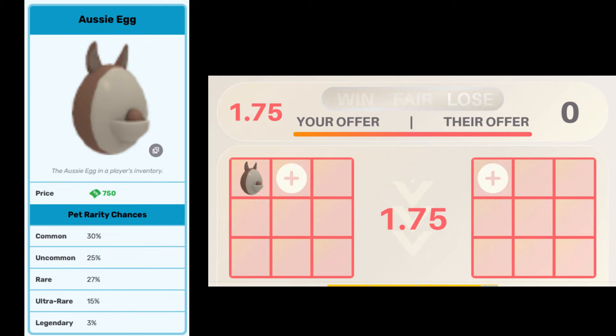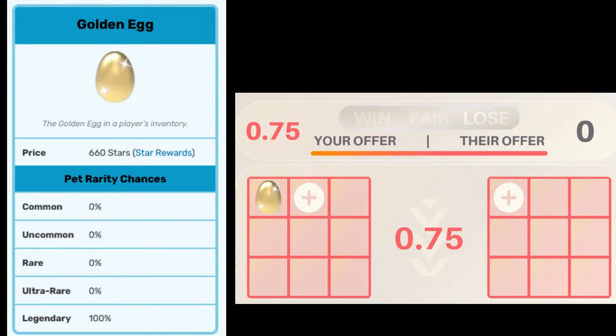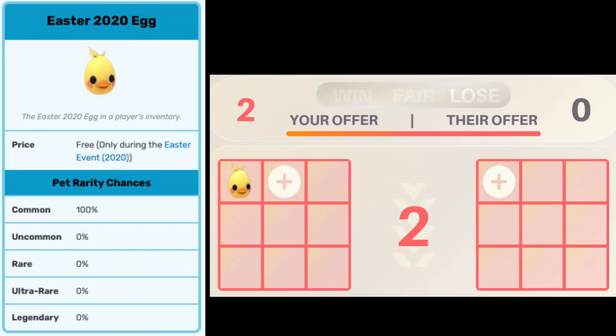Following up, the Aussie egg is valued at 1.75, the Diamond egg at 1.25, and the Golden egg at 0.75. The Fossil egg is valued at 0.7, and the Easter 2020 egg is valued at 2.